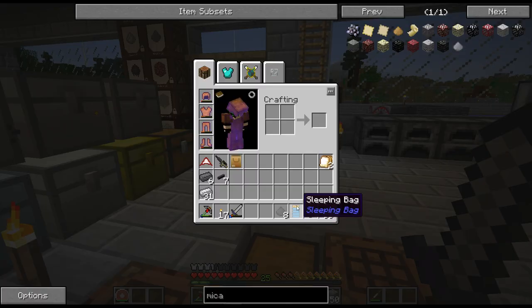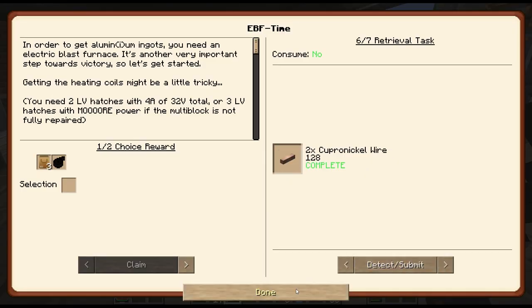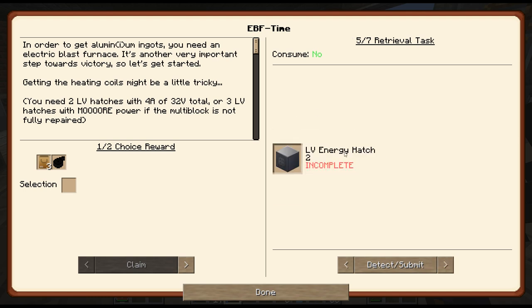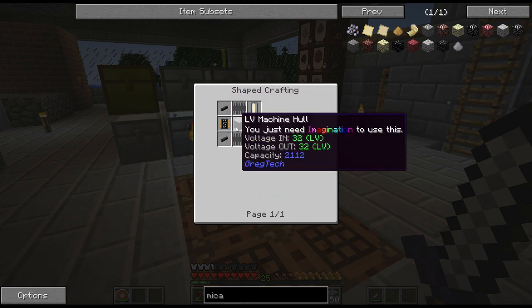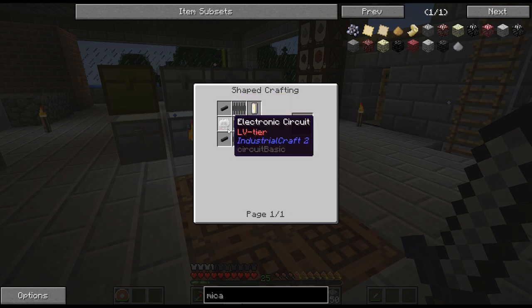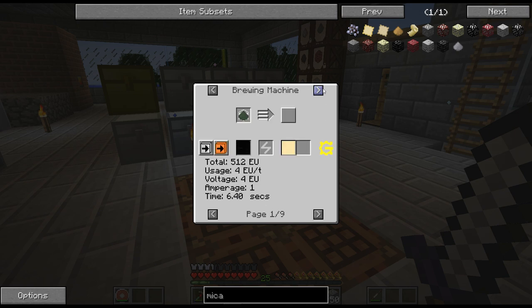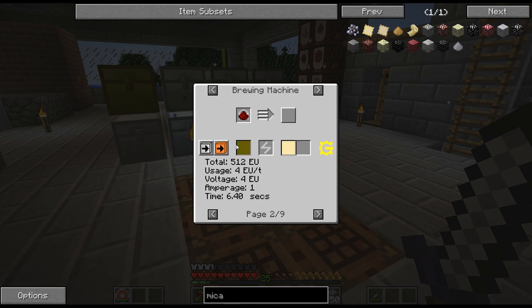I was thinking it was just going to be the regular recipe, but it has been made more difficult. The LV energy hatches — I was thinking this will be easy, but nope, they have been changed. I need two of these. It's a bunch of steel, no problem — pump, circuit, creosote, lubricant, some redstone. Super easy to make.